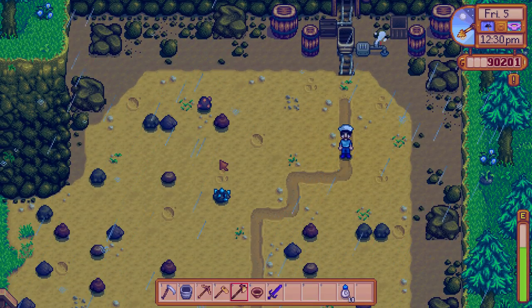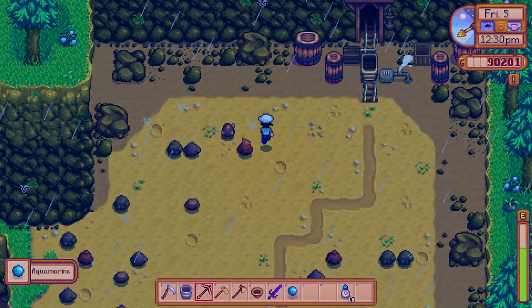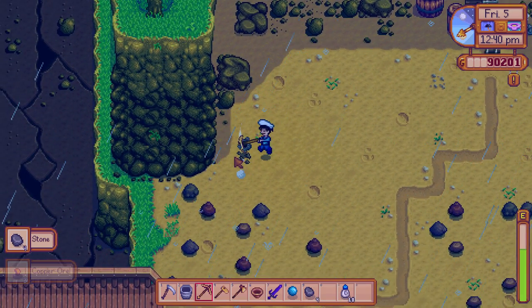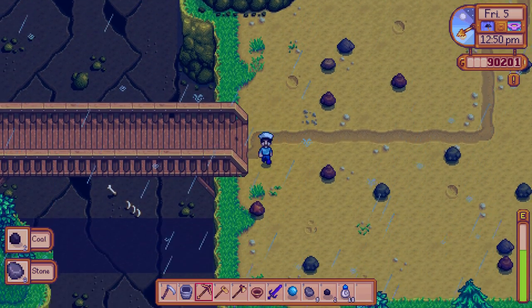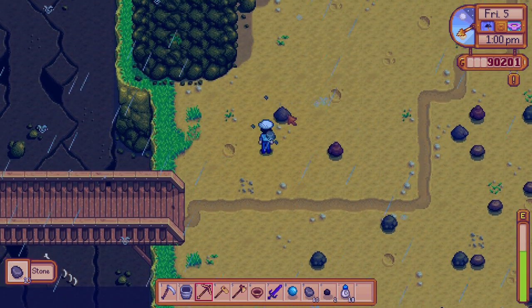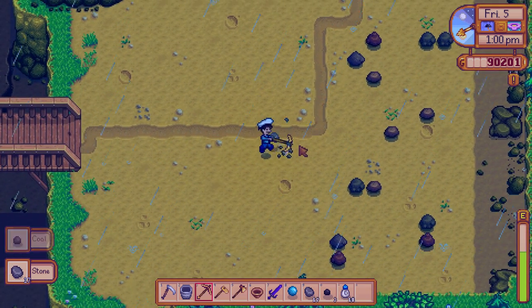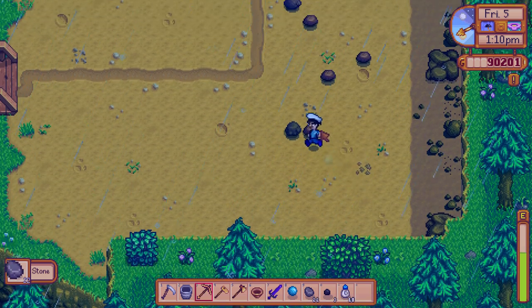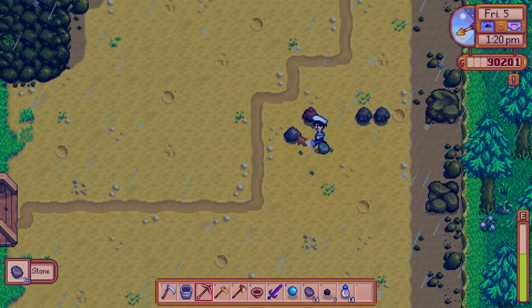Ooh, what do we have here — oh, dang it, I thought you were iridium. Might as well get all these to make room for other stuff that's potentially iridium. Seems to have pretty good coal drops and should be building my mining skill anyway, so why not?